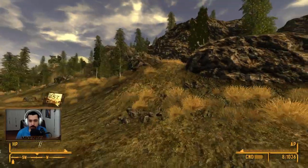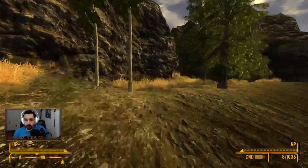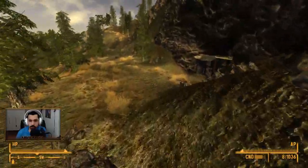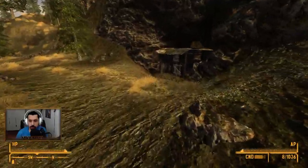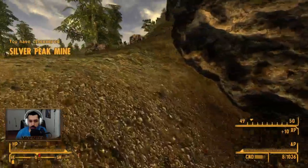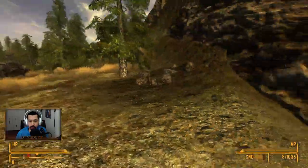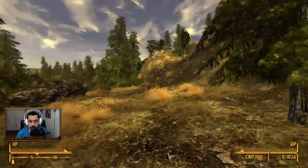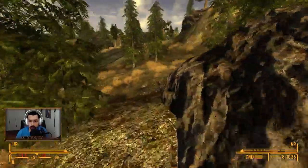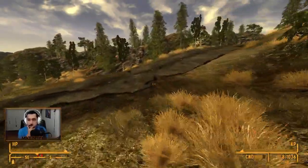Now is this cave up here? This cave is right here maybe? Liver Peak Mine. Okay, and the Remnants Bunker is this way. Let's see about the Remnants Bunker here — it probably is not a place we can go into, but we'll check it out.